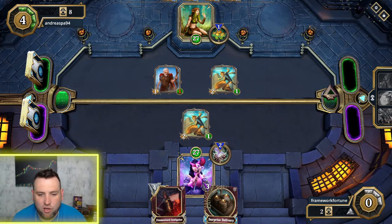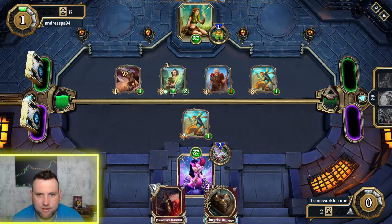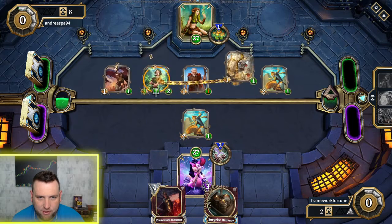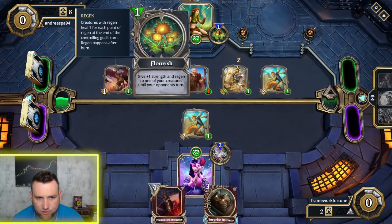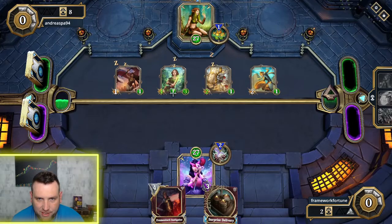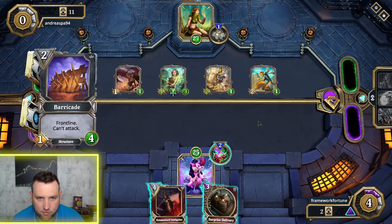This deck doesn't draw very big creatures in the beginning — it just kind of wastes time, messes around, and hits for a little bit of face damage. The whole point of the game is to get the other god down to zero health. You can see her god power costs one mana and gives one strength and regen to one creature until the end of your opponent's turn — that's a very strong god power. Mine costs two to draw the one-mana card from an opponent.